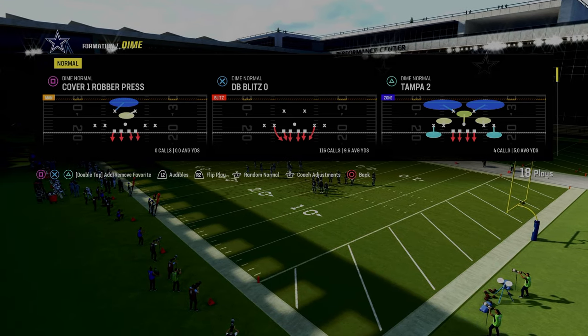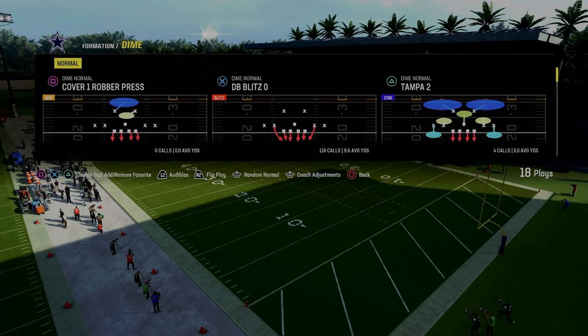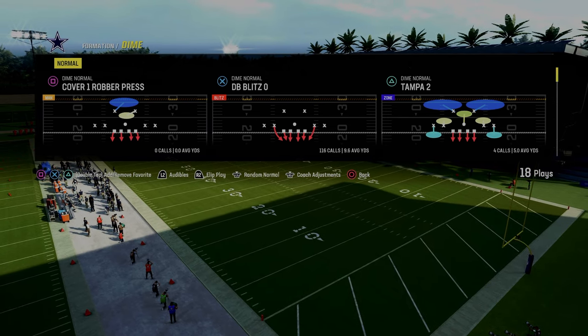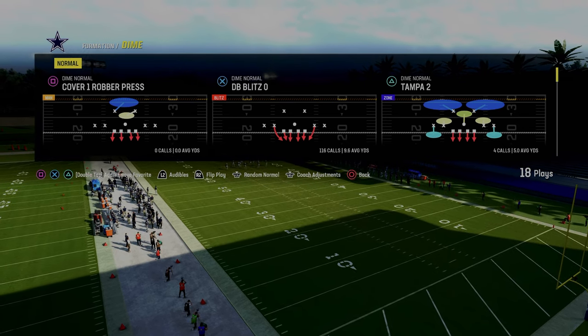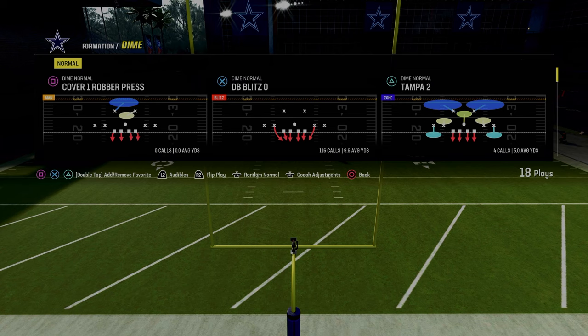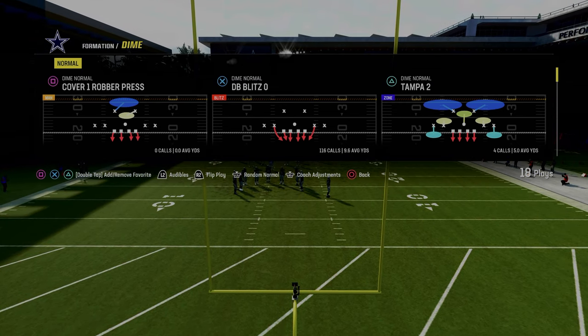Essentially what the Dime Normal does a really good job of — it's very similar to 4-3 Even, because you have four down linemen and a dedicated user. But the benefit of Dime Normal is instead of linebackers, you have slot corners. Both in alignment and in position, they are significantly more impactful in the passing game.